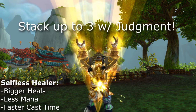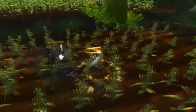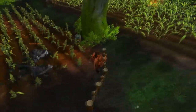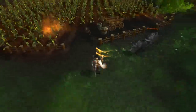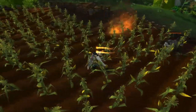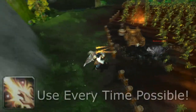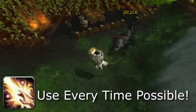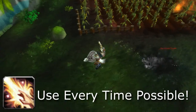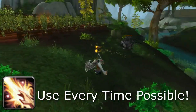Make sure to use Judgment as much as possible and Holy Shock as much as possible. Whenever you build up Holy Power, use it for Word of Glory or Light of Dawn depending on whether you need single-target or AoE healing. If you grabbed Light's Hammer, drop it down in an AoE to heal up all your friendlies. Every time you Holy Shock, you have a chance to make your next Holy Light, Flash of Light, or Holy Radiance cast a little faster and do a little more healing. So if you have three stacks of Selfless Healer and that proc from Holy Shock, your next heal — no matter what it is — is going to be extremely powerful.